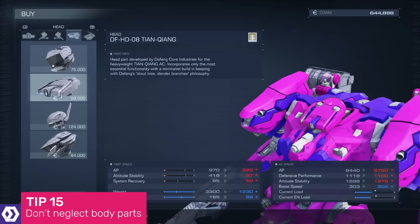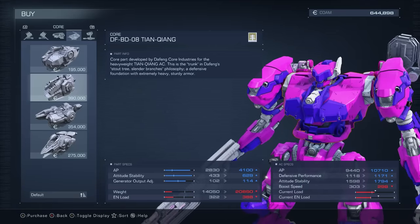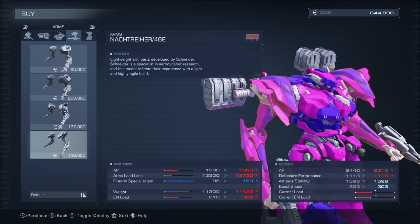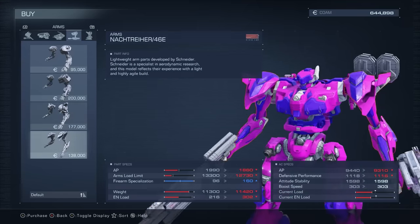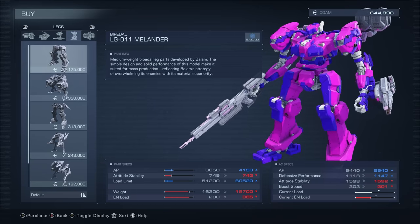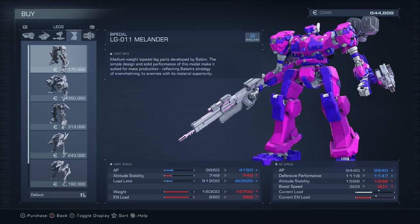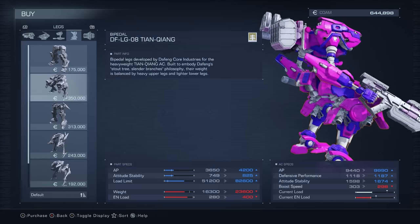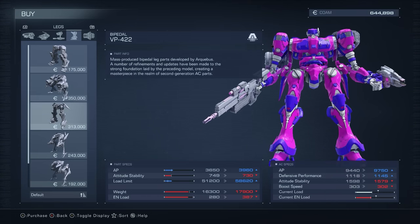It's very easy to get overly excited about your weapon choices and forget that you can also customise your mech's head, core, arms, legs, generator, thrusters, FCS — that's your targeting system — and core expansions to create vastly different and unique mechs. If you feel like your mech needs an upgrade, don't just look at your weapons. Consider spending some money on new boosters or a new generator. It may not be as exciting as a shiny new minigun or grenade launcher, but new body parts can make just as much of a difference.